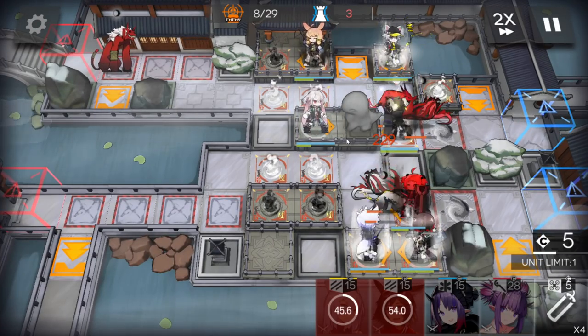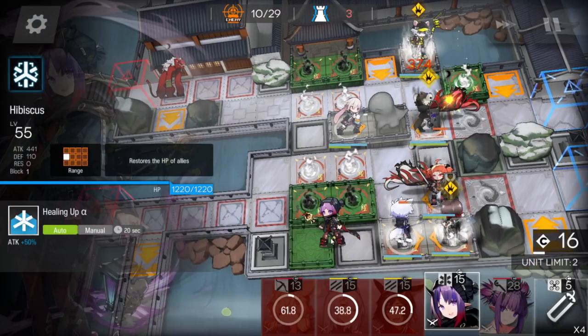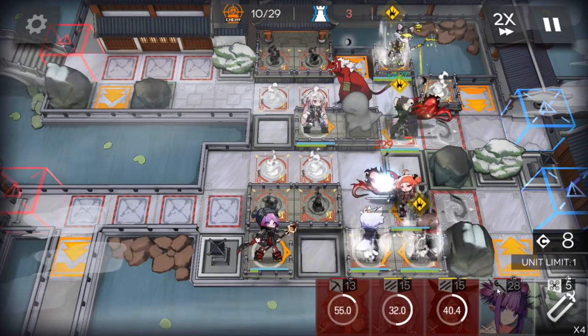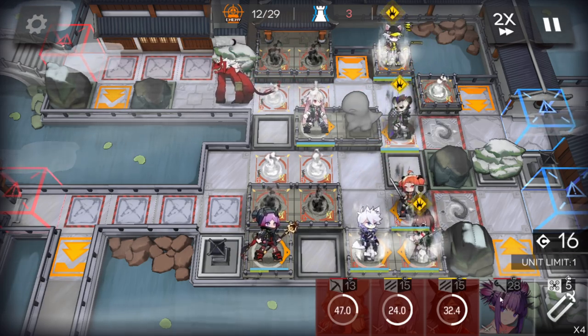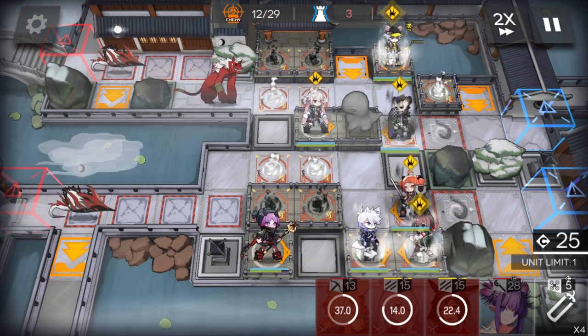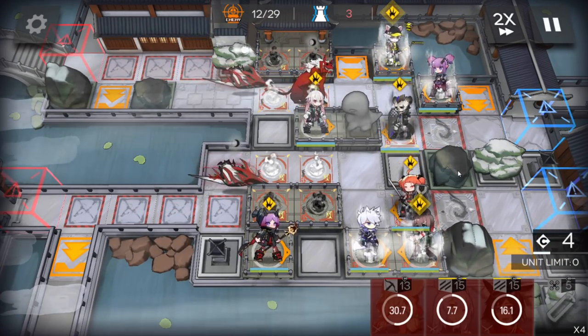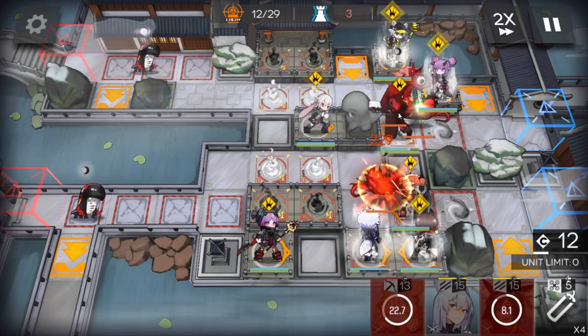Deploy a medic here to heal, and retreat the sniper. Deploy a medic on the bottom side to heal as well. Now just wait for enough DP to deploy the AOE caster on the top side — basically one caster per lane and one AOE operator per lane. Just place them here.